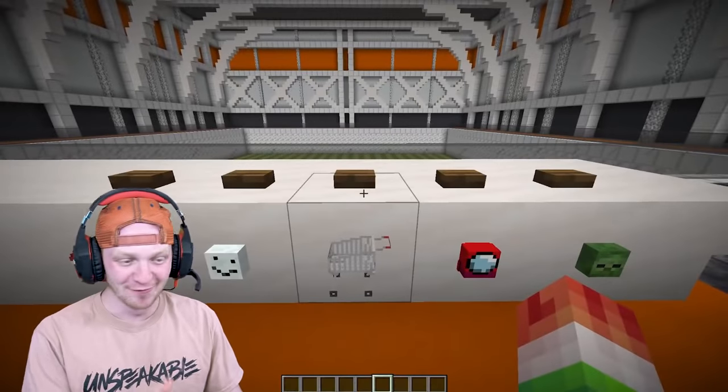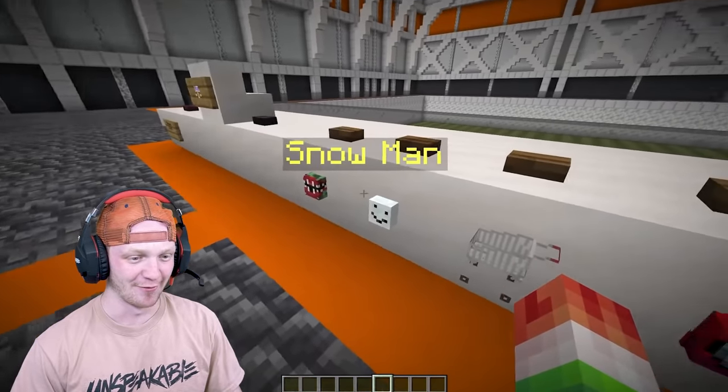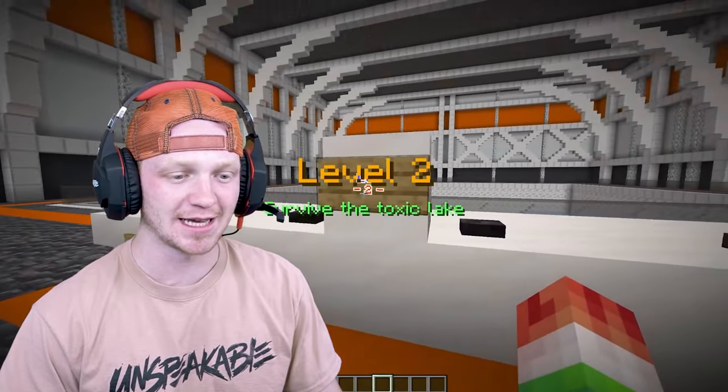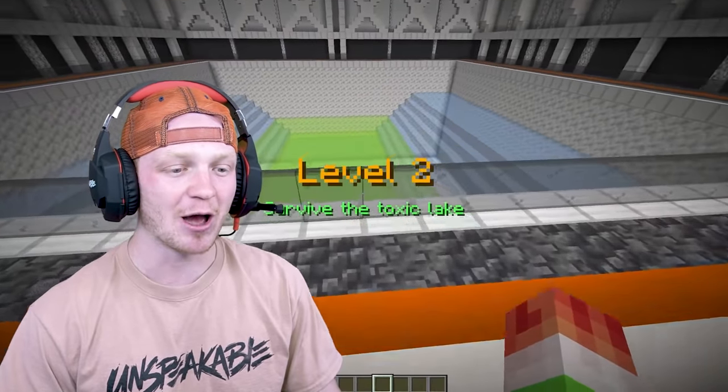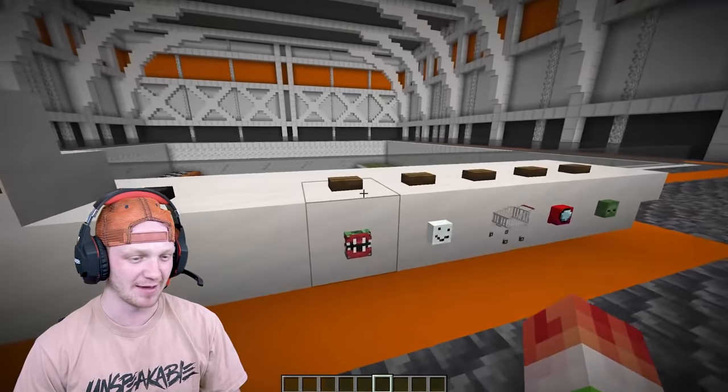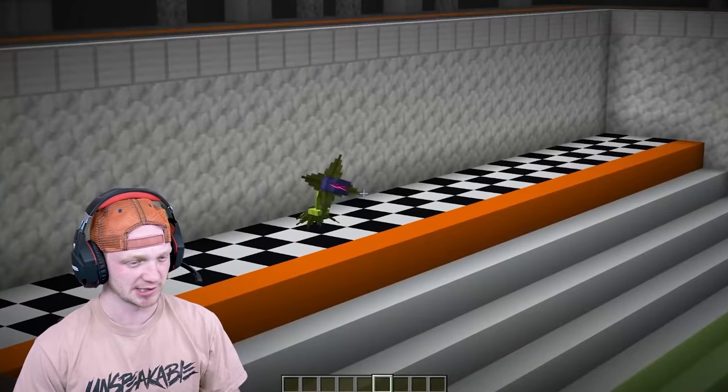Great success. So these are the five mobs we're going to be testing today. I know we have a very interesting selection. But as we move on, we're going on to level two. It is going to get harder and harder for the mobs. This is a toxic waste pit, and the question is: can the plants make it through the toxic waste?